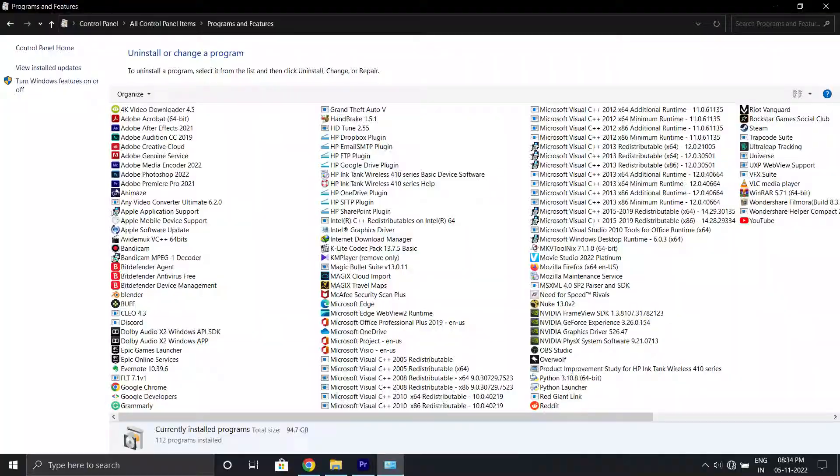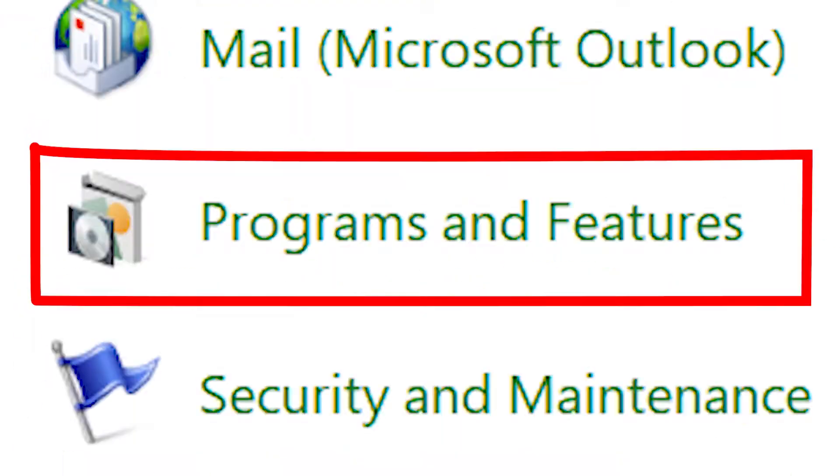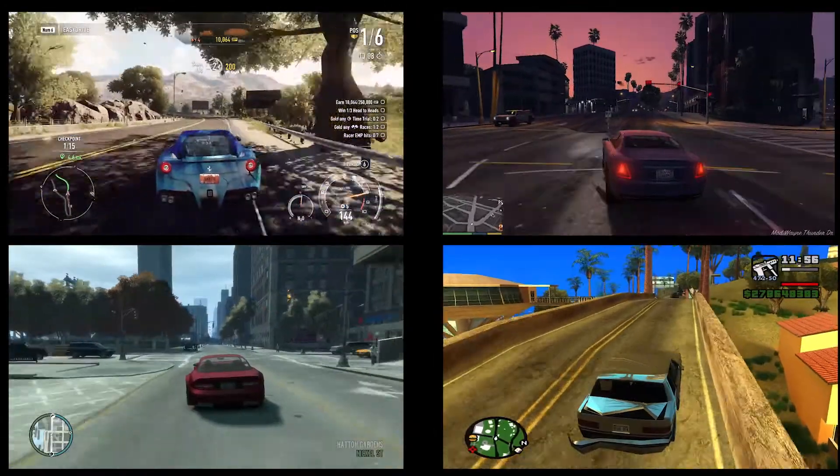So as it happens, the cause for these problems are those little programs you always find installed on your computer every time you go into programs and files but never stop to question. What is this? Why is it here? What purpose does it serve? Because of course, you have more important things to do.